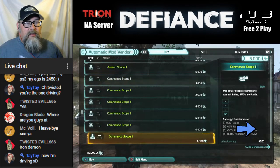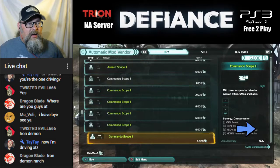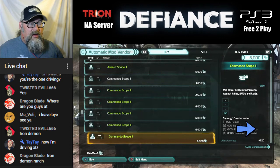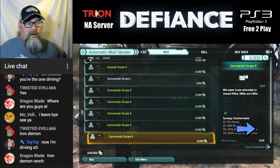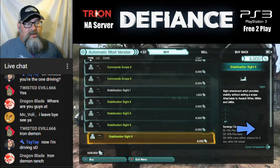The next one is the Commando Scope. This one gives you mid-power zoom and it gives you aim accuracy of minus 0.20.